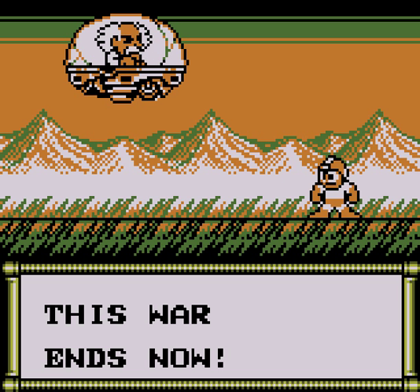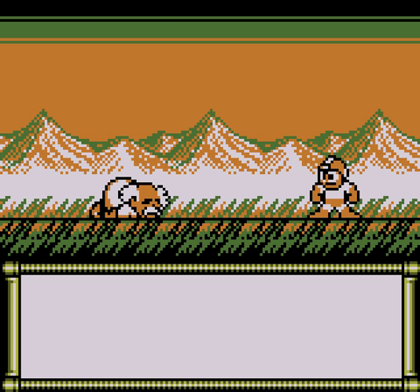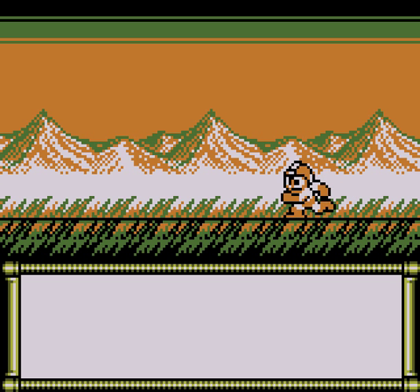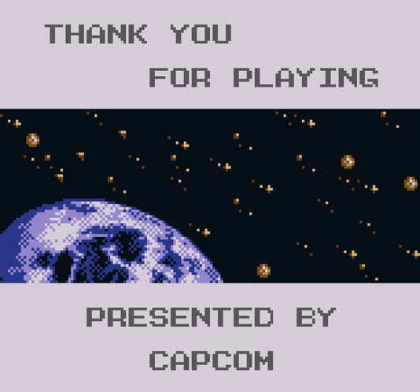'This war ends now!' So he's actually going to fight me again? He's having problems. His UFO blew up. Wily has nothing left. Cry like a lady. Plead. Beg for forgiveness. As always. And then Wily runs away and Mega Man gives chase. And all is right with the world. 'Thank you for playing. Presented by Capcom.'